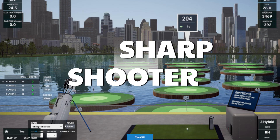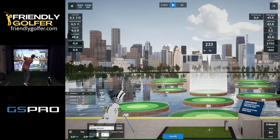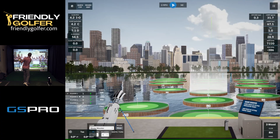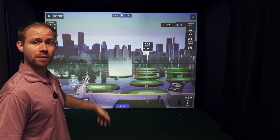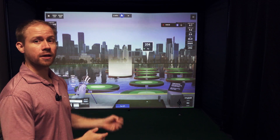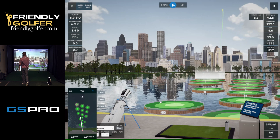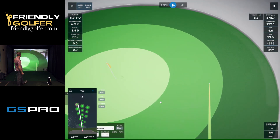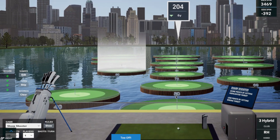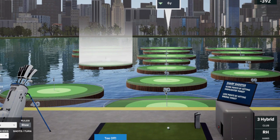Next one is sharpshooter. Same floating targets, except it's going to highlight the specific target it wants you to hit. You'll only get points by hitting that target. Once you hit it, it'll highlight a different one. It kind of gives great randomized practice and it's pretty cool. Also notice right by the ball on the right side of the screen, there's a little plaque that will show you the rules for whatever game you have pulled up.